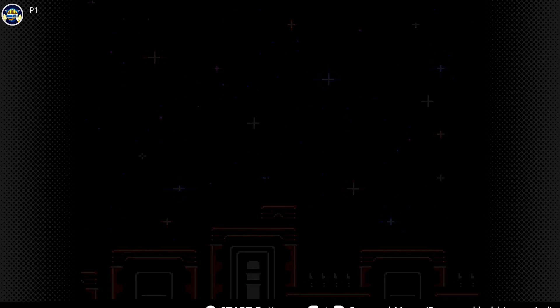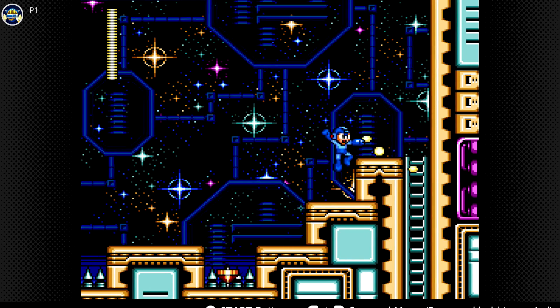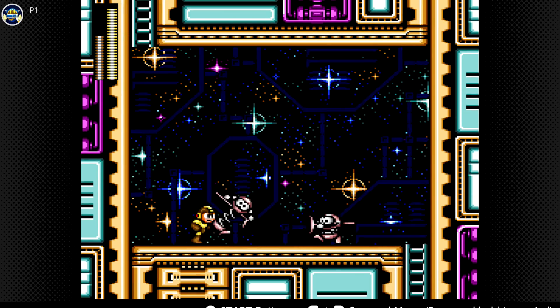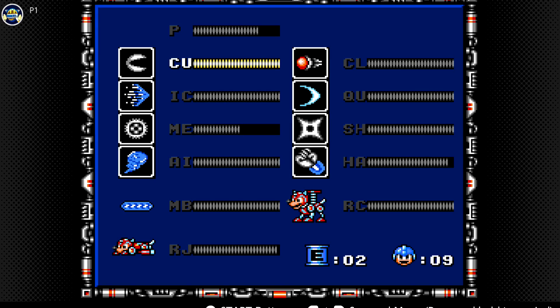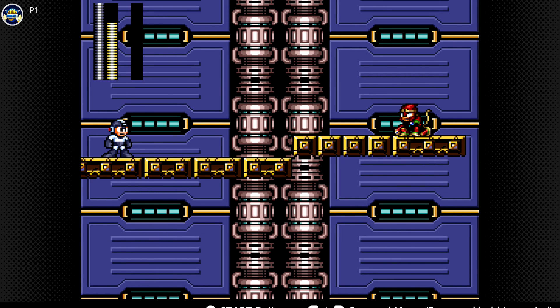Another extra life? How many lives do I have? I have nine lives. I have a Metal Blade - he will bow before my Metal Blades. Alright, time to switch to the Rolling Cutter. You can also use the Hard Knuckle on this guy, but Rolling Cutter also works against him. Say hello once again to Buster Rod G.